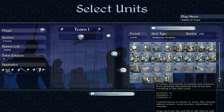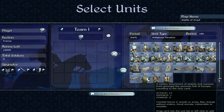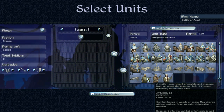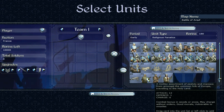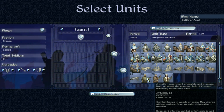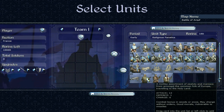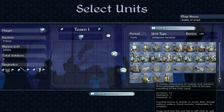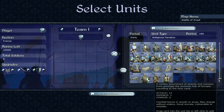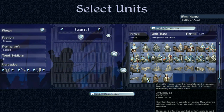Looking at the special mercenary troops — Religious Fanatics, early period. They're fanatical but forgot to put armour on. A motley assortment of zealots and maniacs from among the common folk of Europe, travelling to the Holy Land. Attack of 13, defense of 1, charge bonus of 6. Notice that defense of 1 — but they have good morale, which kind of makes up for it, though they will just die.